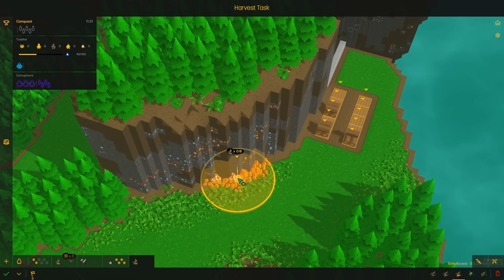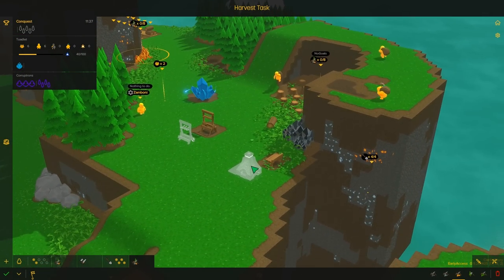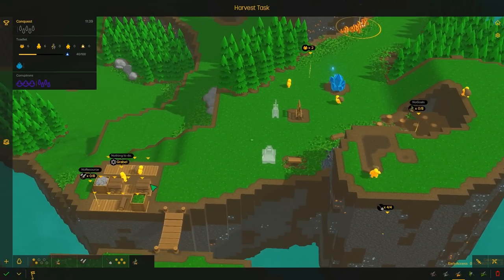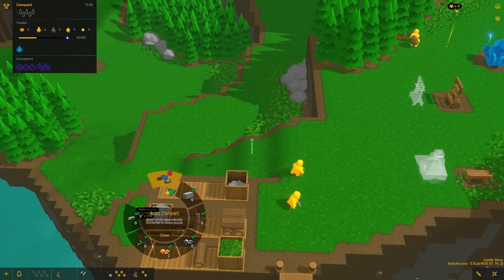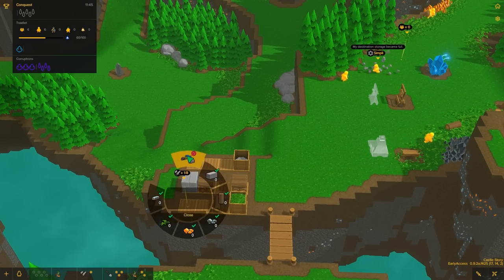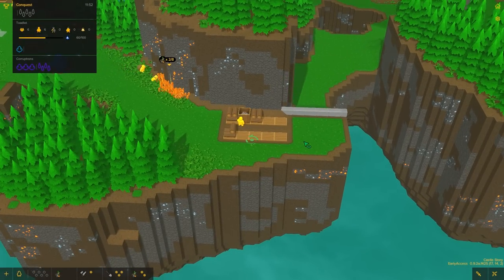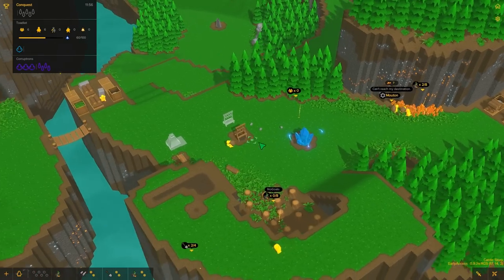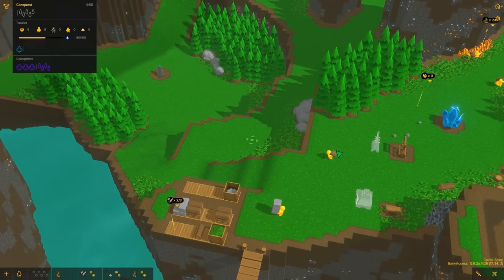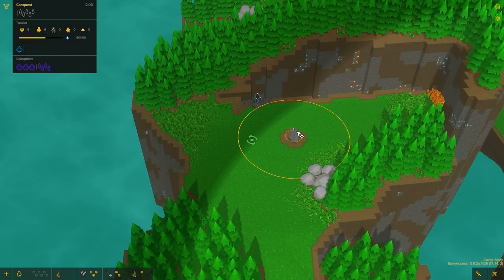We need the brimstone for the capture ward, and we need the iron for the capture ward. We also need the brimstone for the furnace — just the brimstone, not the iron. We're going to convert this over. That should hopefully be enough for a good start. We're getting close to making some armor for units, and we're getting close to capturing our first ward.